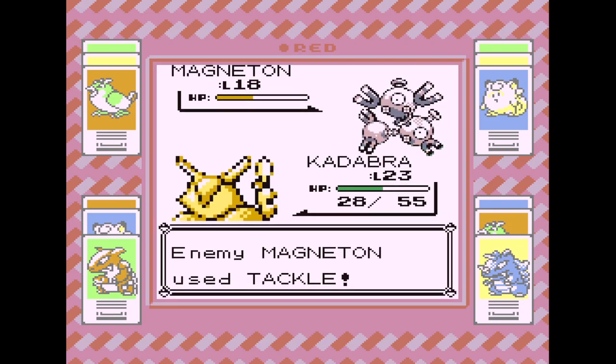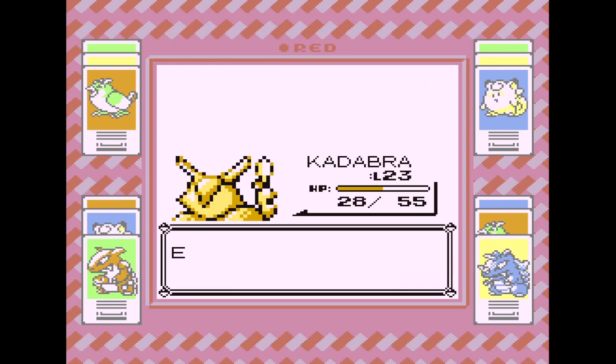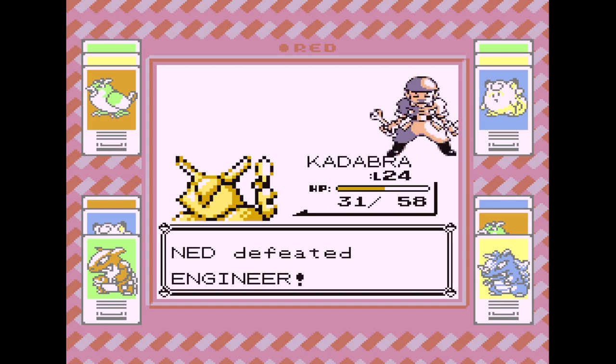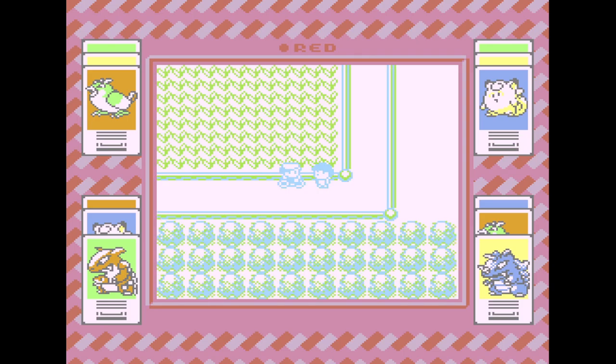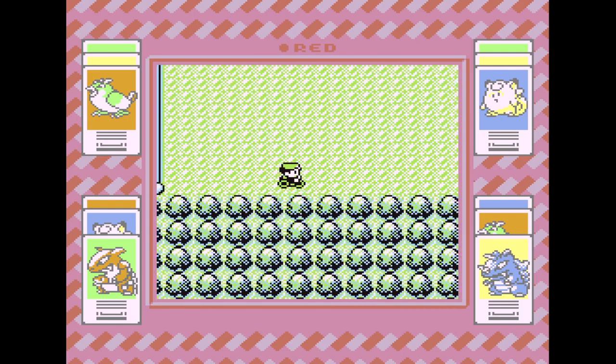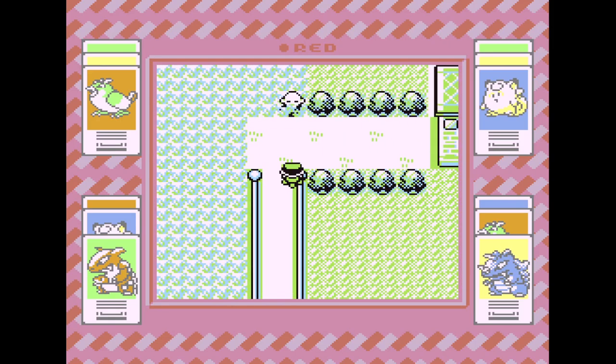That was pretty good. We got speed on him — there we go, that looks good. Kadabra's level 24. Nidoran needs to be around level 23. Still got to think about evolving. And I'm wasting all this time — I don't know if there's anything over there.